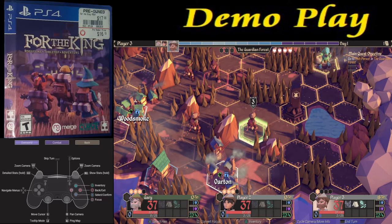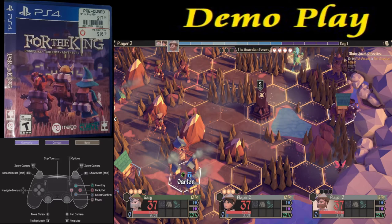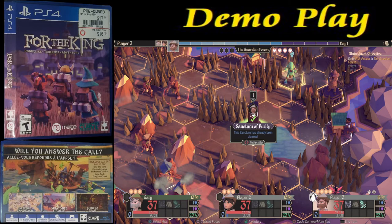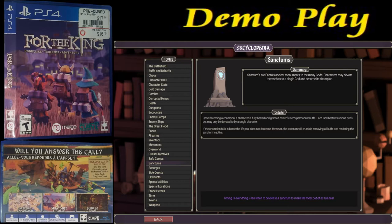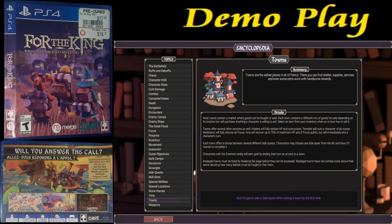There's also random stuff on the board. We're going to move forward to this Sanctum of Purity, where our character improves some stats. There's also a button for more info — it's like an encyclopedia they have with the game. They basically have tons of information on all kinds of stuff, so the more you get into it, the more information you have right there.